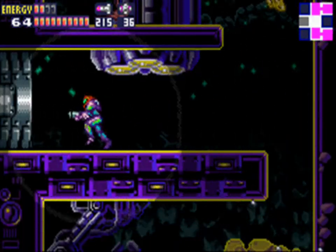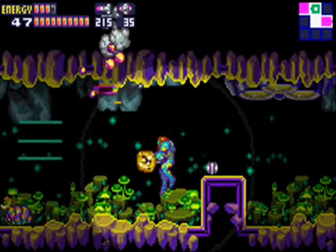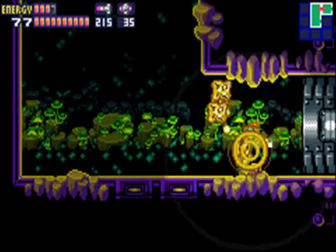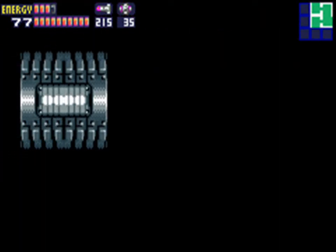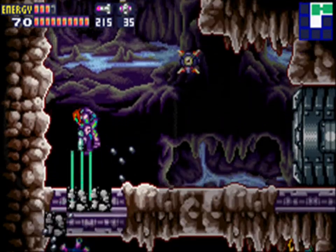There's a door we haven't gone through yet — this is where we need to go. We want to lay a powerbomb to break this wall so we can move forward. There's a red door here, so even if you had the powerbombs you couldn't go through anyway. There was an item I just passed but there's nothing we can do about it right now. This is the only way we can go.